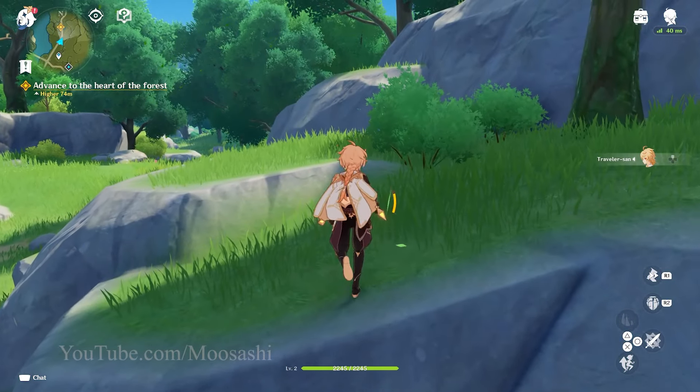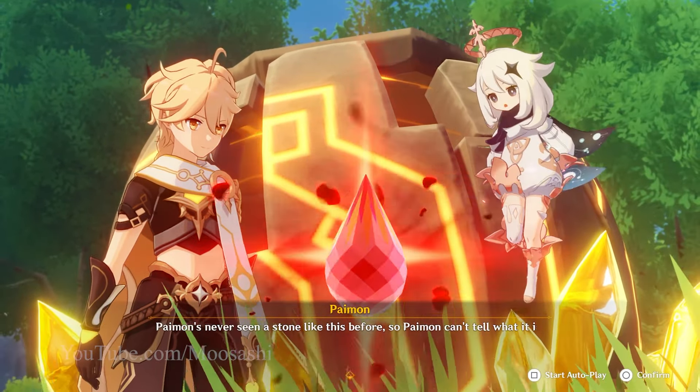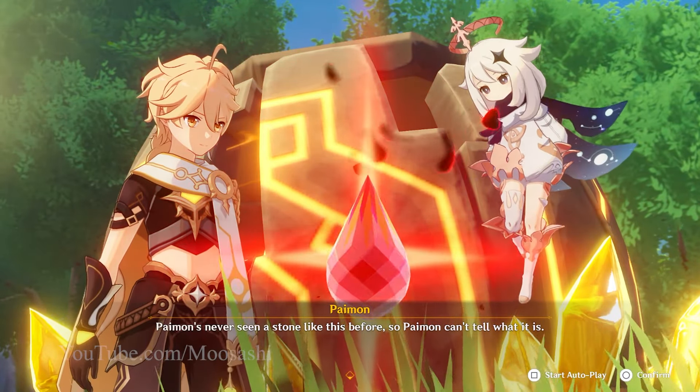It's kind of nice to play the game normally again, just going through the story, everything perfectly normal. Wait a minute. Yellow crystals. Starfall Sword? Hold on, isn't this like the first cutscene?